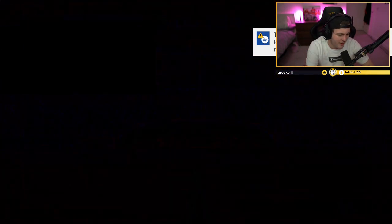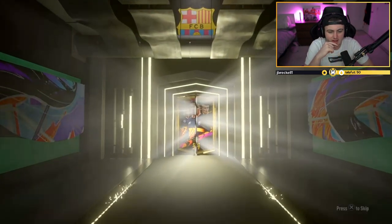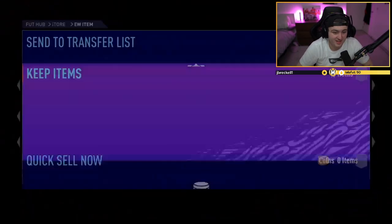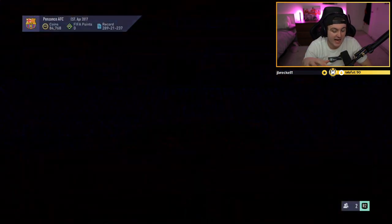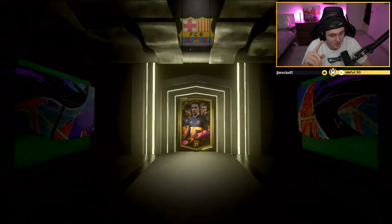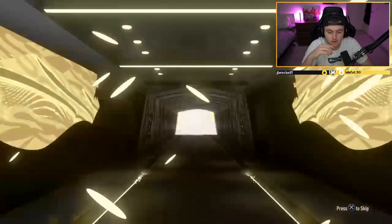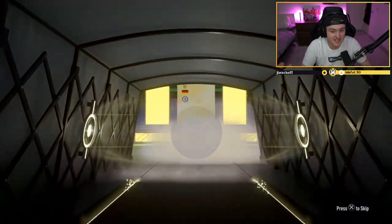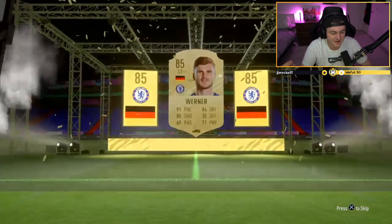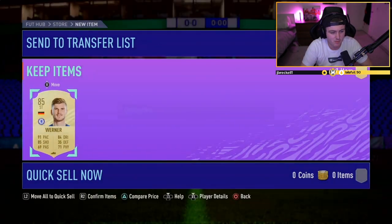I'm going to mix things up — we'll go Defender first, then Attacker, then Midfielder. Defenders again — another 82. Oh, thank God it's not Ginza — if I saw another Ginza I think I might cry. Let's go for the Attacker next. Mixing things up. It is a board — German striker, Timo Werner, 85! That's pretty good. He's worth about 15-20k maybe. We'll take Werner. Midfielder now — board again. Spanish CDM, Rodri, 85! So two 85s — that's better, actually pretty good.